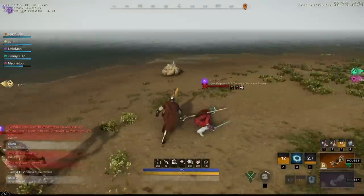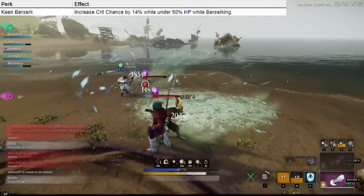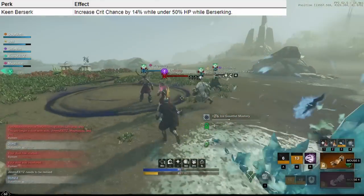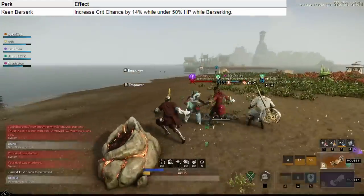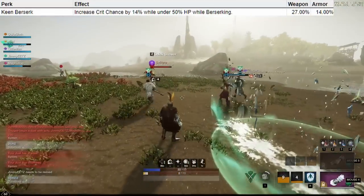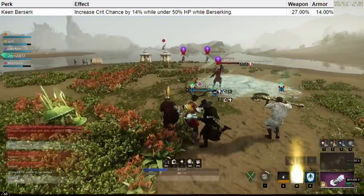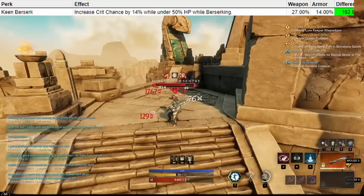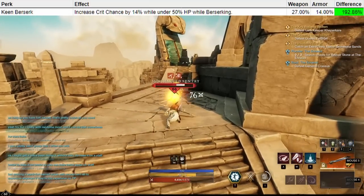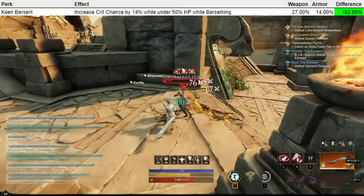So in this case our first perk is Keen Berserk. This one increases our crit chance while under 50% HP while berserking, so relatively conditional. On a weapon this provides us with 27% crit chance, and on armor this gives us 14% crit chance. What is important to know is the difference between weapon and armor — in this case the weapon perk provides 193% of the value that the armor perk provides.